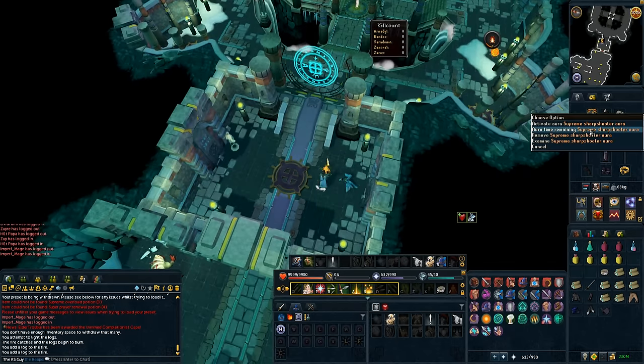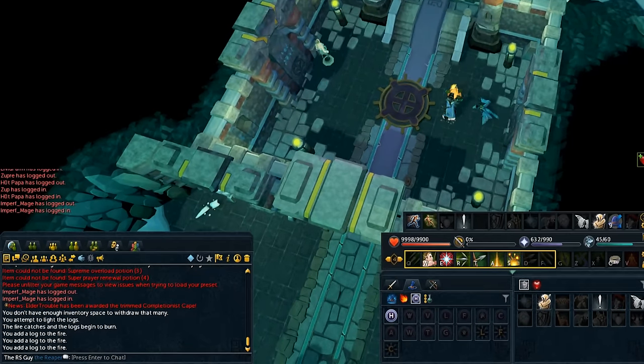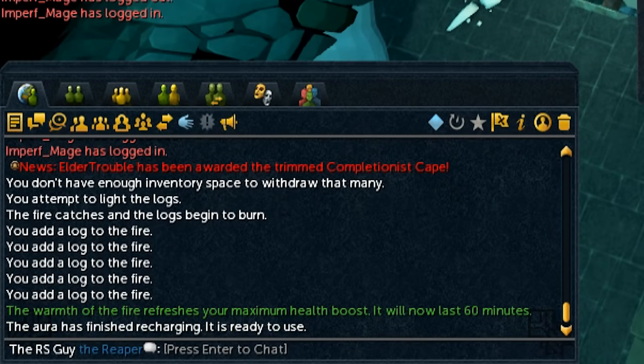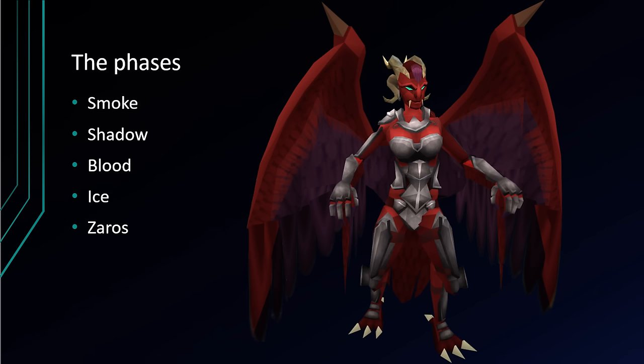One other thing worth doing is getting a bonfire boost. How you do this is you light a log and then add five more logs to it — this will boost your maximum hit points. Okay, so now that you know about Nex and what gear to bring, let's talk about the actual boss fight and what to do for each phase.